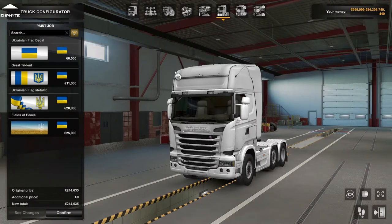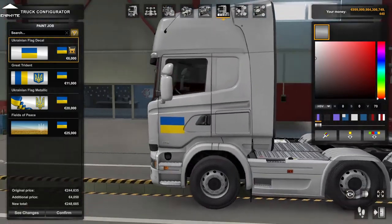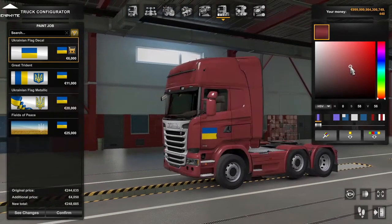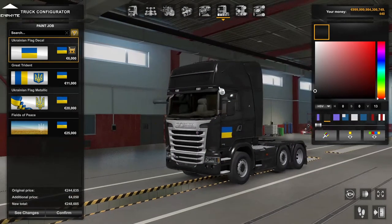Keep in mind the DLC is 80 pence. There's one which comes with pretty much every paintjob DLC for a country — it's just the country flag on a background that you can customise with your own colours and stuff, so you can have that if you wanted.